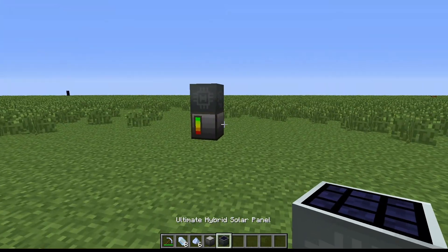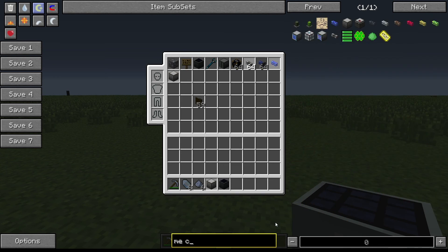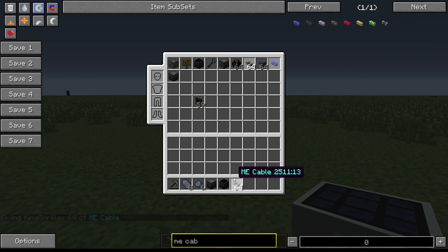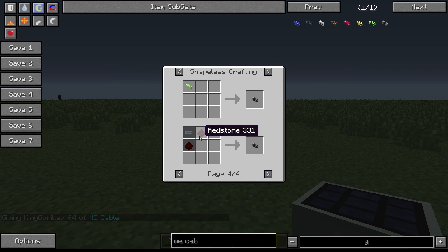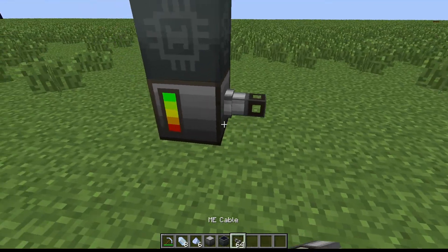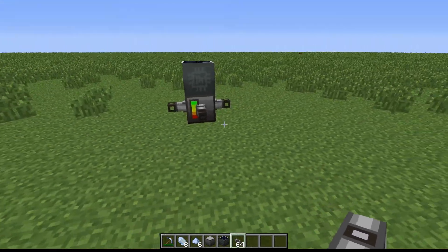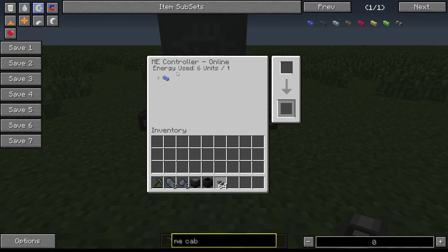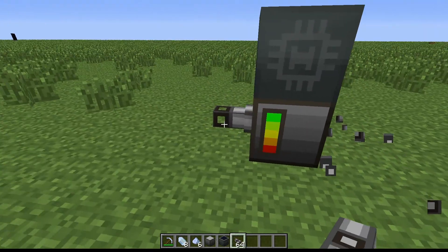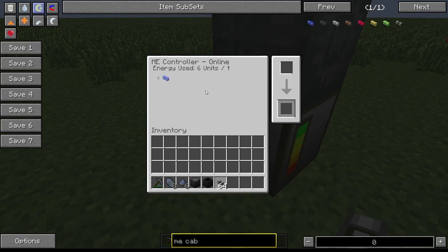ME cable - how is this crafted? Right here: quartz fiber and two redstone. You can connect this to either side and you can output and add these to each side however you want. The ME controller will read everything connected to it, and each ME cable takes up a little bit of energy.